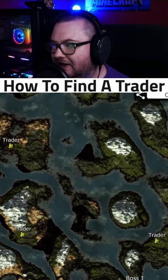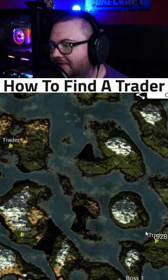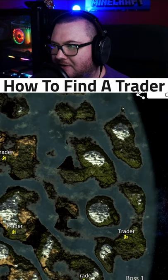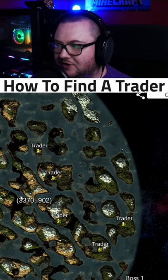If we just go east, let's see — if we went in a straight line, we'd definitely find this trader, and we'd probably locate this trader, and we'd definitely also eventually locate this trader. There are always multiple traders on the map, and they stay there as long as you haven't found your trader.